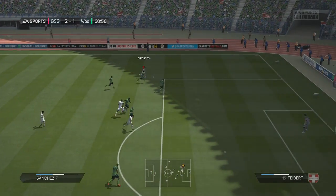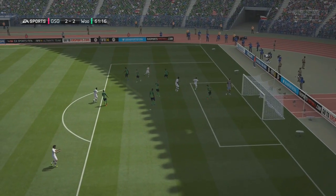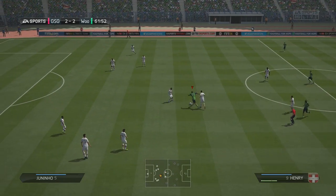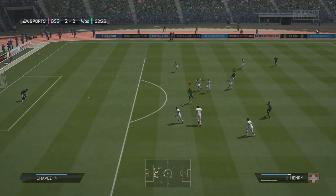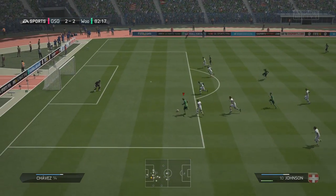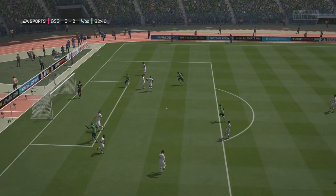He then crosses it in to Di Natale, who he had substituted on, and he heads it in to make it 2-2 — making me a little bit nervous thinking I'm really going to lose that third game in a row. But straight from the kickoff, Thierry Henry on the ball with a little skill run makes his way into the box, but his shot is saved. Then in the 81st minute, we break through with Johnson and finally get a rebound goal, which we just haven't been able to score.